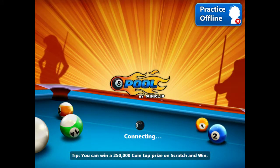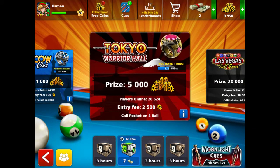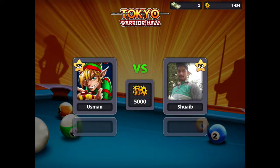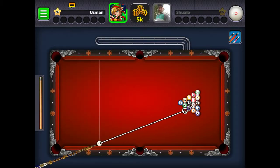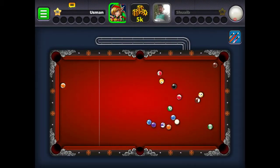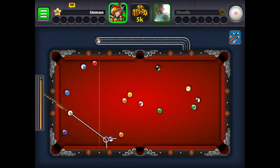Hey, what is up everyone, welcome back to another video. Today we're going to be playing bottle pool. I'm here at 3,954 coins and we're going to be increasing coins to 10,000. Let's get started with Tokyo. I just burned my hand, so it's not really good. I'm level 22 and it's my break. I normally do this break because I like it. It was a nice solids break.